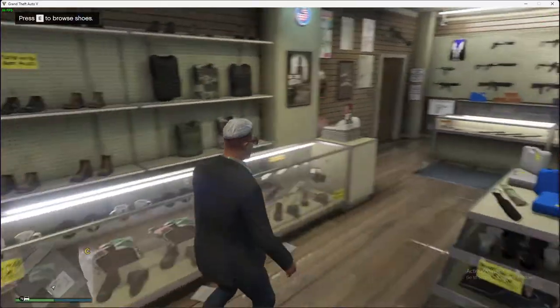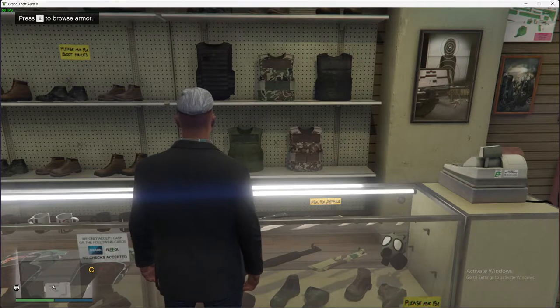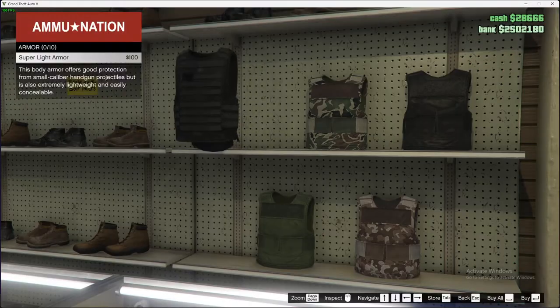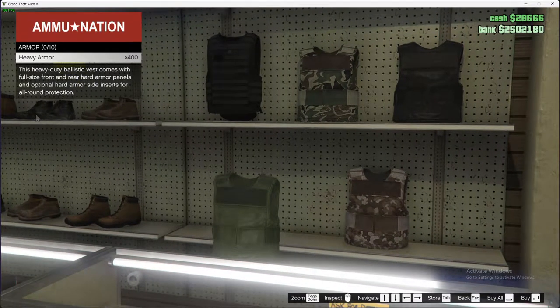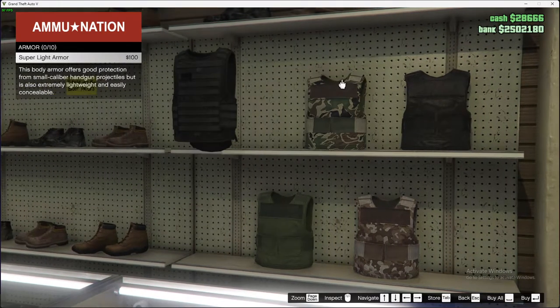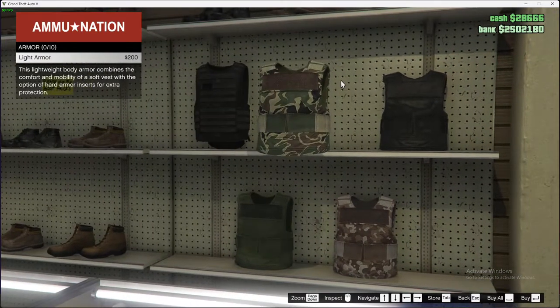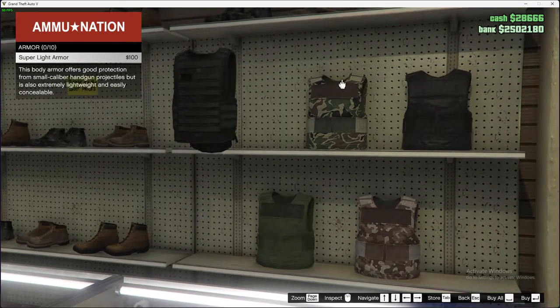On the store, on the left should be body armor. Press E to browse armors. There is super light armor, then there is heavy armor, and other options as well. You can read what they will protect you from. I'll buy super light armor.